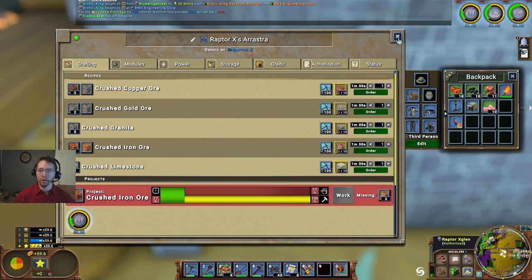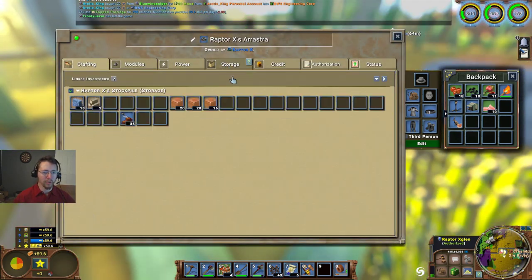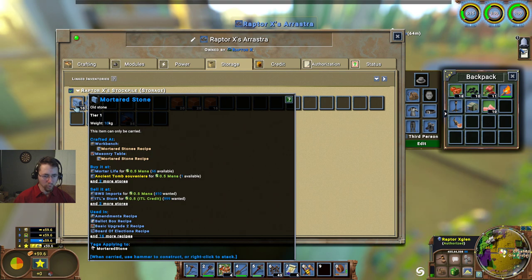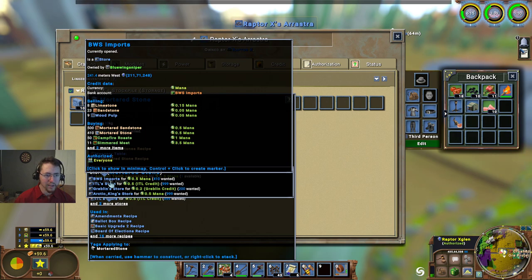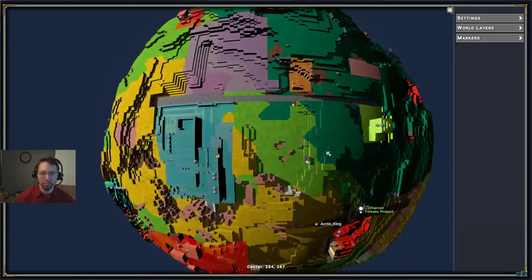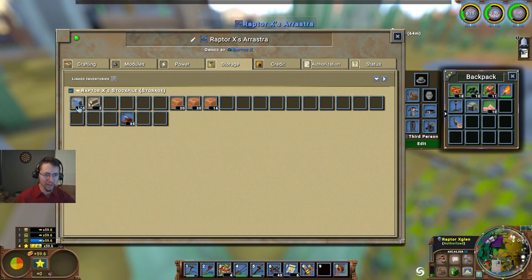Currently I'm working towards having something to be able to sell. Right now it's just a little bit of sandstone. I can sell that for 0.5 - looks like there's a little bit of a market for it. BWS Imports at 241 West - that's a bit of a drive, so I might see if there's somewhere else a little bit closer that I can sell that.